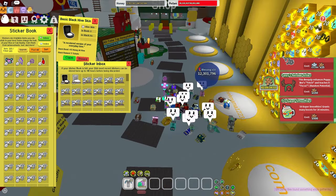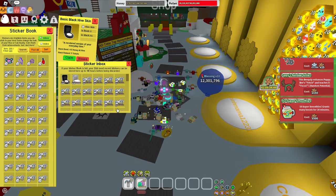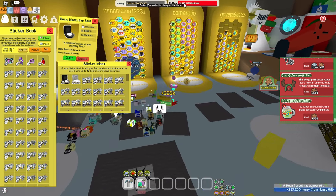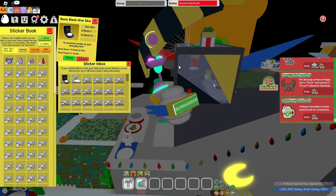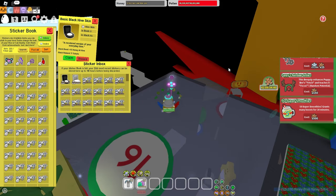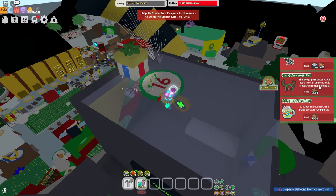Moving on to the Puppies Reindeer Antlers — I'd say no to this one, because you only get a 1.1x capacity multiplier. Maybe if you're running a blue hive this is useful, but you shouldn't be relying on that for most of your capacity, so I'd say no to this one as well.